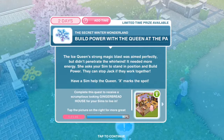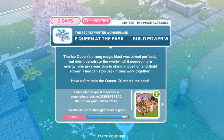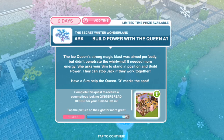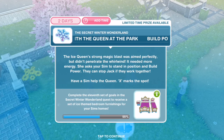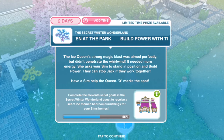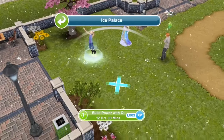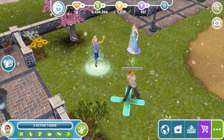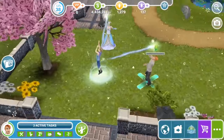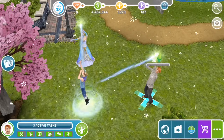Build power with the Queen at the park. The Ice Queen's strong magic blast was aimed perfectly but didn't penetrate the whirlwind — it needed more energy. She asks your Sim to stand in position and build power with her; they can stop Jack if they work together. Have a Sim help the Queen — X marks the spot. Build power with the Queen for 12 hours and 30 minutes. I'm not sure Ron really knows what he's getting himself into with this lady.